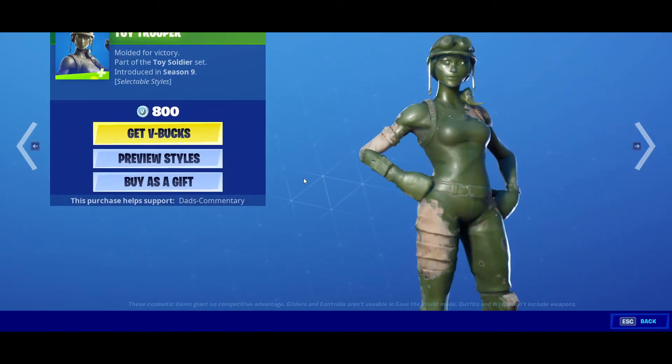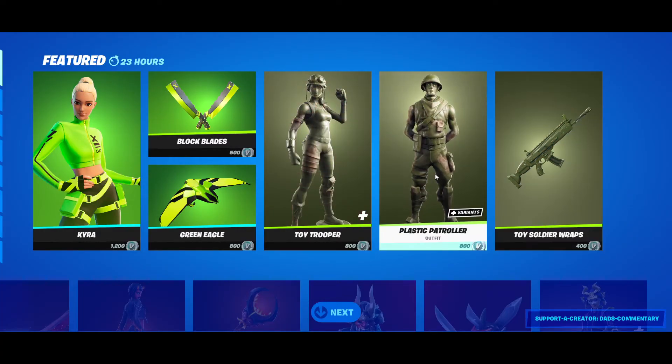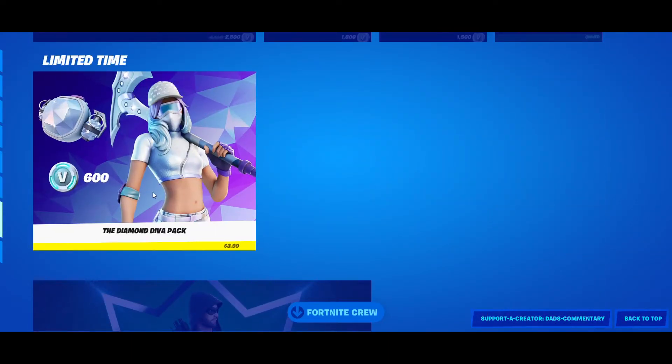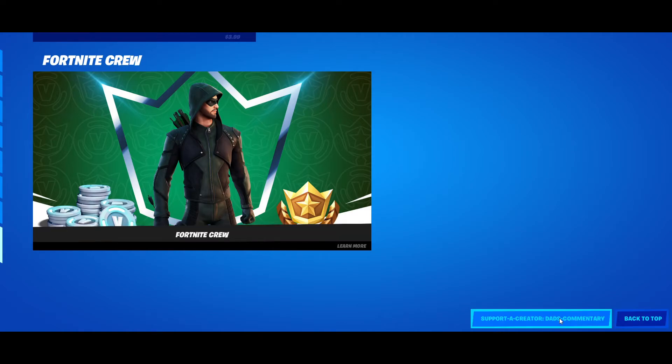We got the Green Eagle, and we got the Toy Troopers back — I know a lot of people like the Toy Troopers. These were released in Season 9 — the Plastic Patrol and the toy wraps. There's a lot in the item shop today. Don't forget your Diamond Diva pack in here, and if you get the Fortnite Crew there'll be a brand new skin coming out starting February 1st or 2nd.